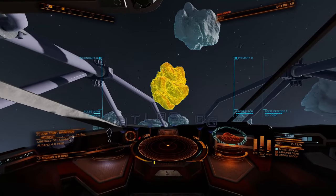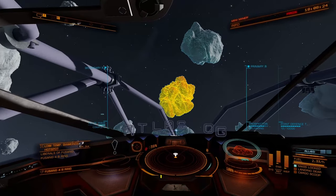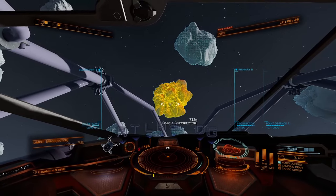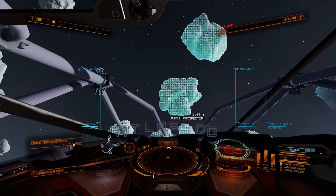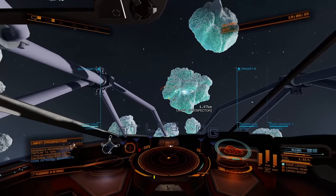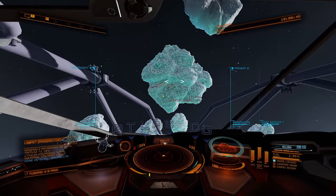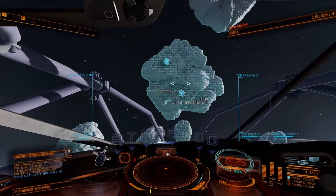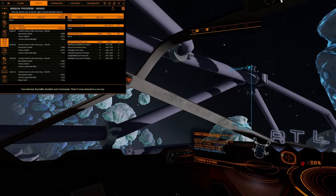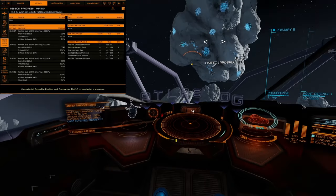Let me send the prospector out just to confirm that this indeed is a core rock — a chunk of ice. I'm looking for low temperature diamonds to mine here. It's a Bromelite core, so it's a totally useless core, but all the core rocks are going to look like this. And if I turn on that window, you can see that it shows up as core in the list on ED Copilot.